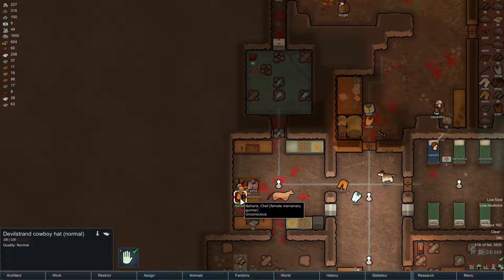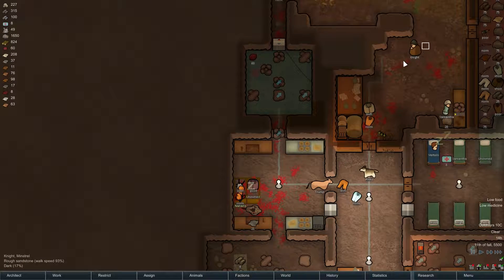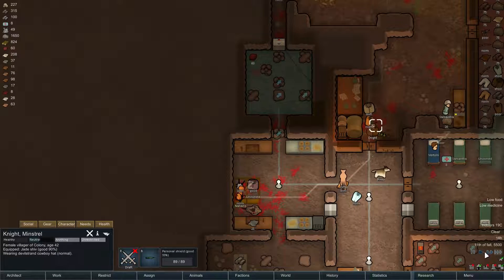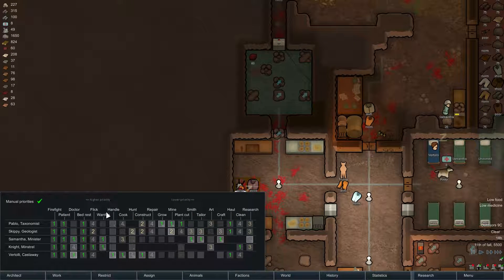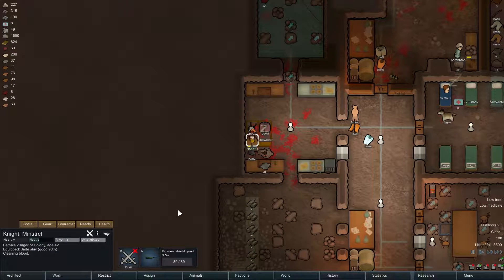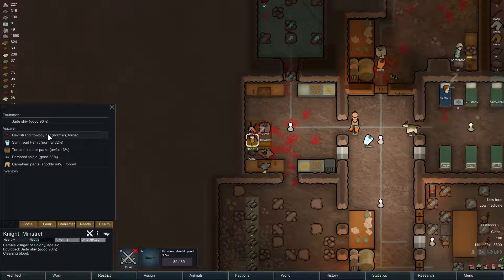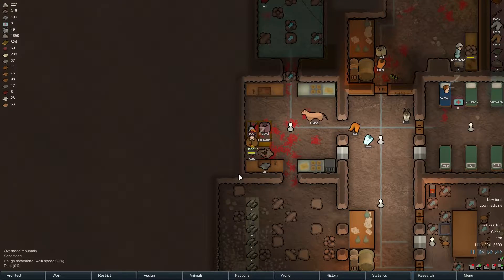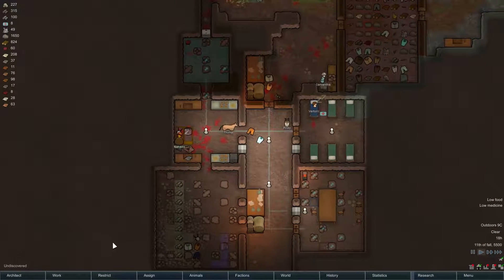A devil strand cowboy hat! I want you to wear that. You are a social person, aren't you? Knight is a social person. You now have a devil strand cowboy hat, which does give an extra 15% social chat impact, and that might help with trading.